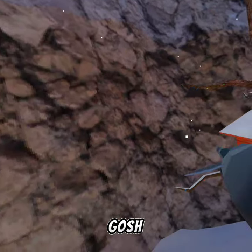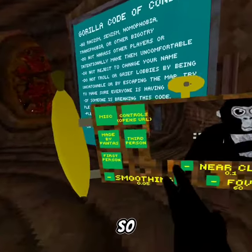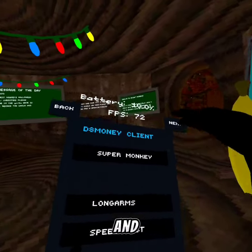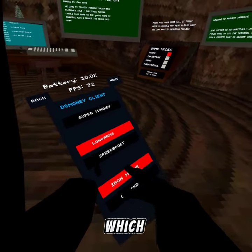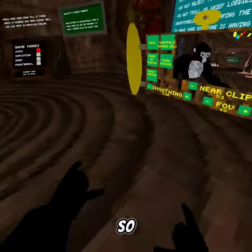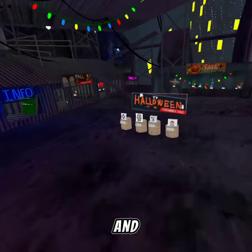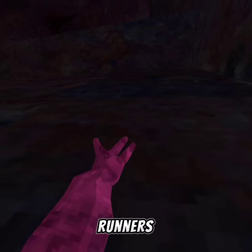Next game we got — okay so we got all these little custom things. The camera mod is pretty big which makes it pretty cool. We got a mod menu with long arms, speed boost, iron monkey, and all those other things. Speed boost is pretty fast. I'm not sure what the new cosmetics are, let's go check that out.